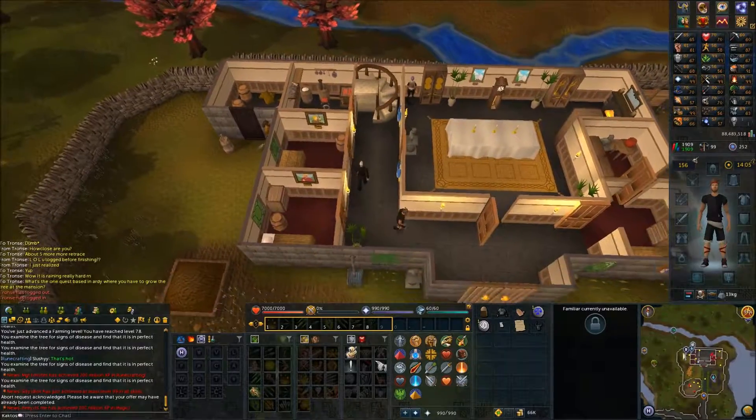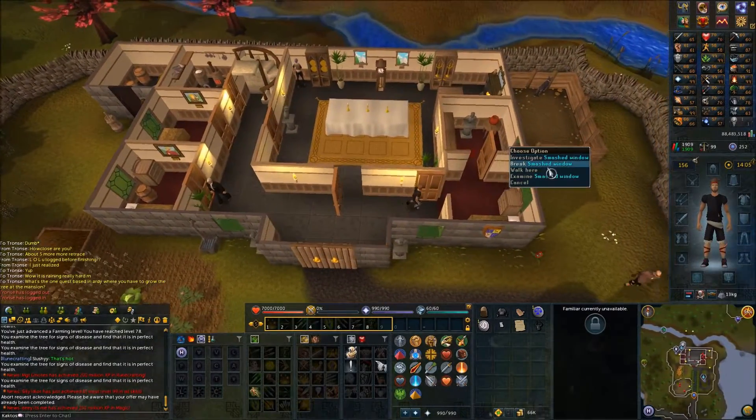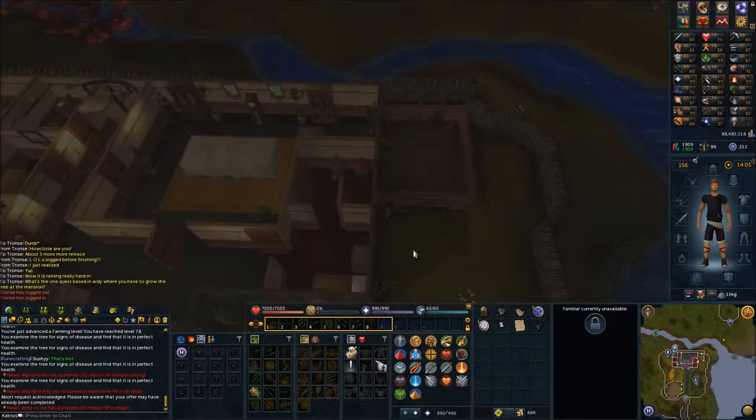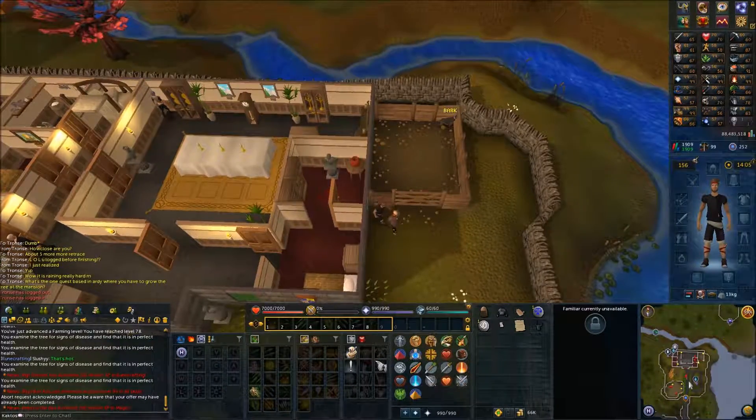Break the same window you used to get in — you need to break it to leave as well. Once you're outside, head back and speak with the guard.